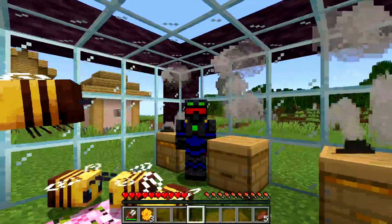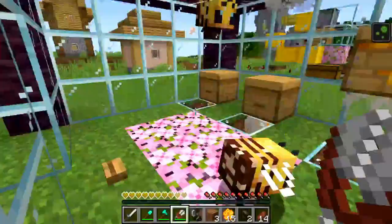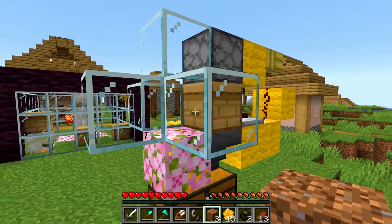The first question is: why do you need a campfire underneath a beehive? The answer is so that you don't get stung whenever you collect from it, because if they sting you they will die and then you lose your bees. The only time you don't need a campfire under the beehive is when you have an automated system like this — once it collects there is nothing for the bees to sting, so you're good to go.